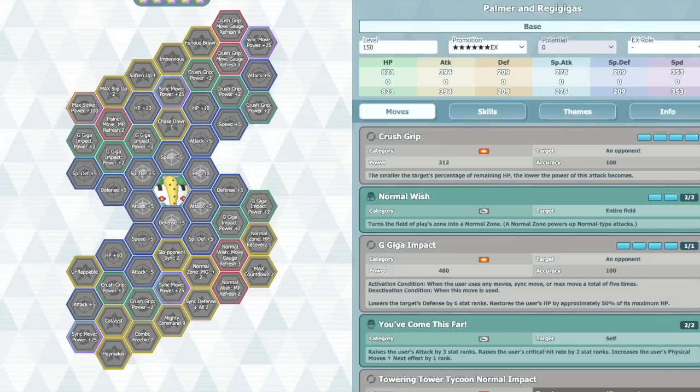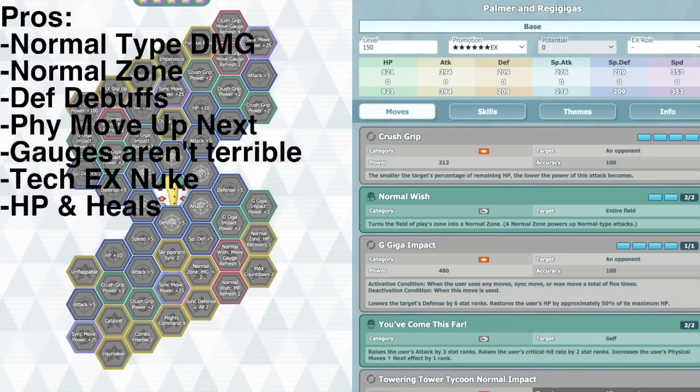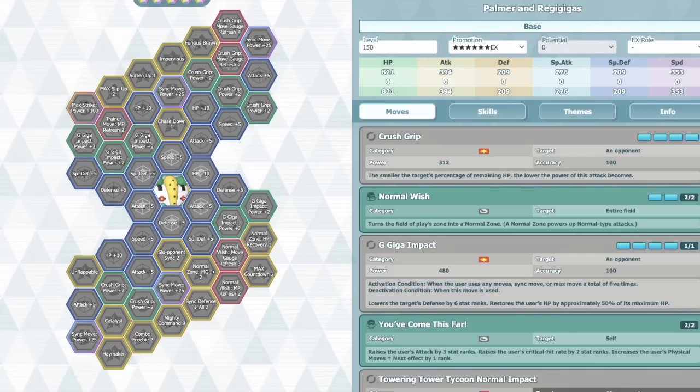In terms of what this unit does very well, first and foremost is the normal-type damage, and also having normal zone as well. Surprisingly, they actually did normal zone. His normal-type damage is insane — it's unreal, and that's just the biggest draw of this unit. Being a unit that you're always going to hit off-type, you're never going to be on-type.